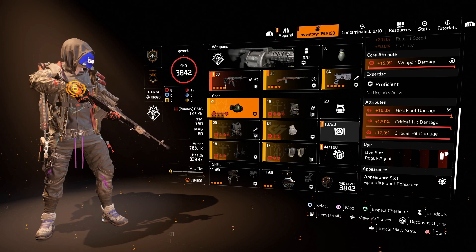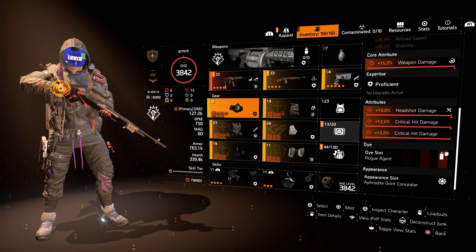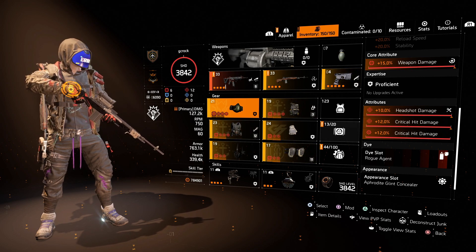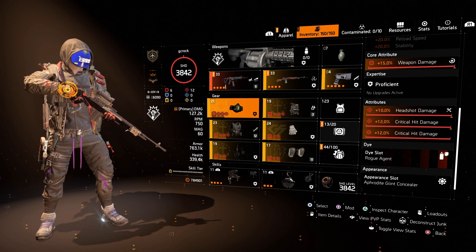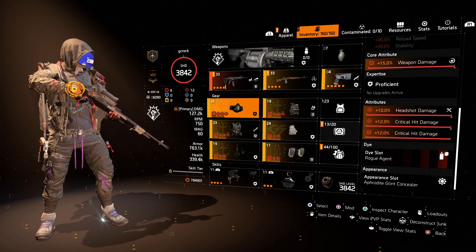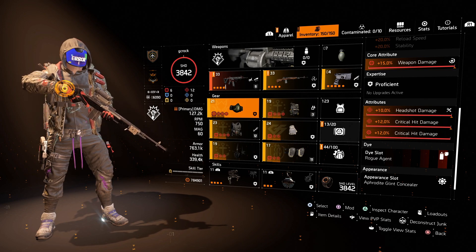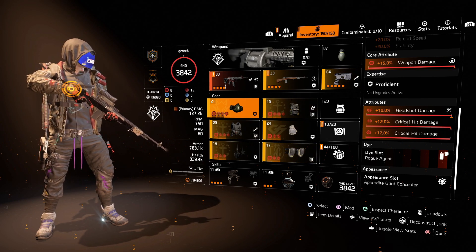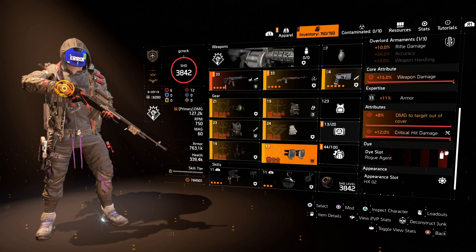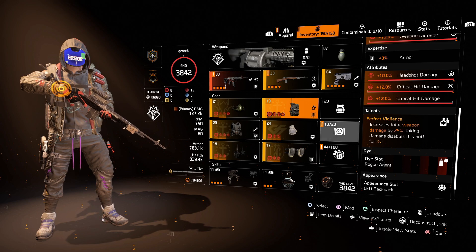You could get red rolls which are DPS-oriented, blue rolls which are survivability, or yellow rolls which are skill-orientated. This is something to think about when piecing together your builds — what sort of stats do you want? For this build I wanted to focus around crit damage, headshot damage and improving the damage of my weapons, so it was very important to have red attribute rolls focused on crit hit damage and headshot damage on every piece, as you can see.